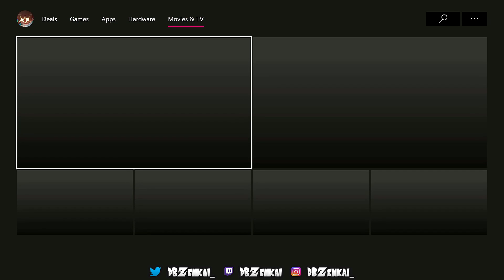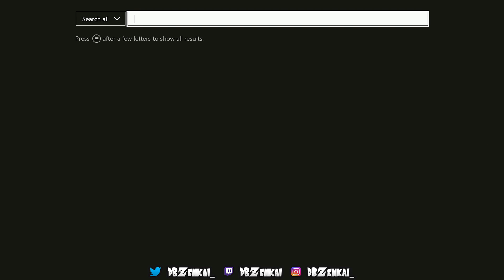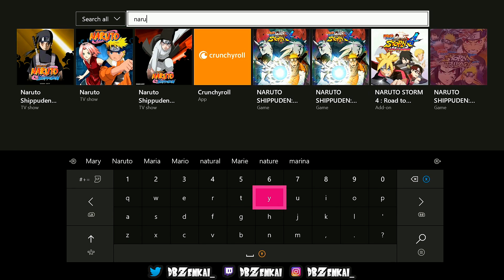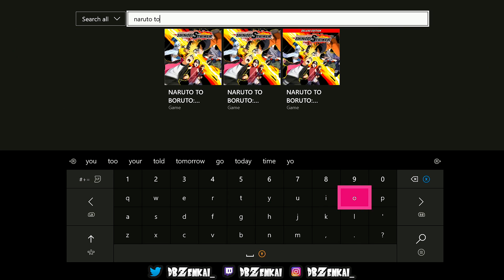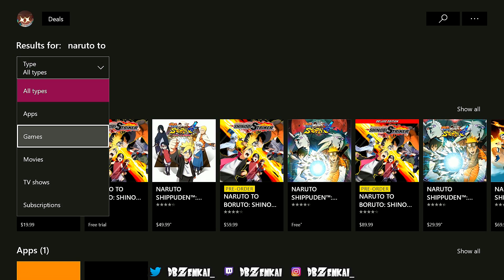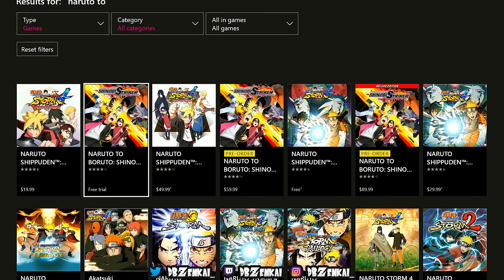All right, we're gonna search. We're gonna search Naruto — you don't even have to type all the way, you don't have to put the full title. Just type 'Naruto 2' — that's literally all I typed, doing it the exact same way I did the first time. Sort by Games and then you'll see this one right here that literally says 'Free Trial' — click on that.